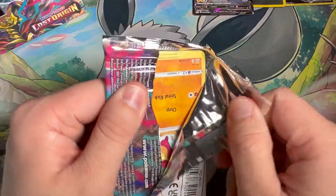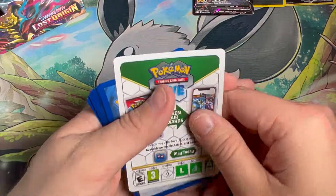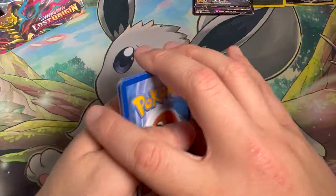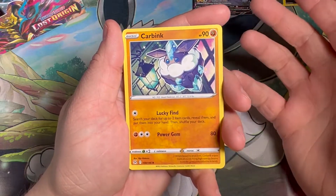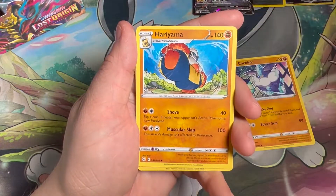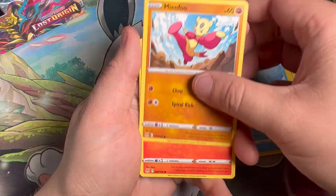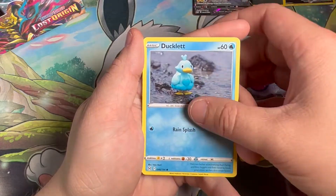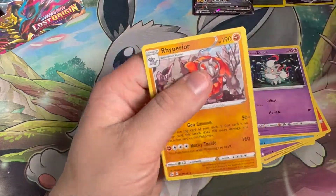I believe that Pikachu card is one of the top hits — not like the top top, but I think it's pretty up there. I know this is a Pikachu-heavy set, which is nice. Pikachu is kind of the staple of Pokemon, and there's a lot of cool Pikachu cards in this set. It's a cute little card art right here.